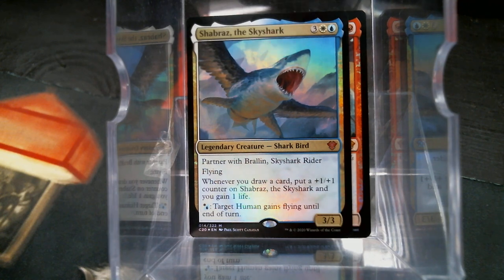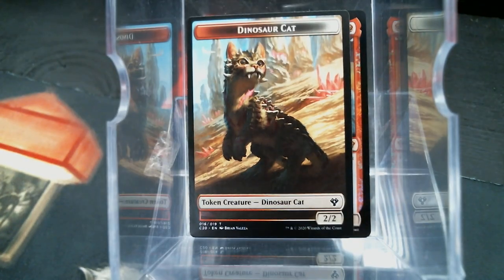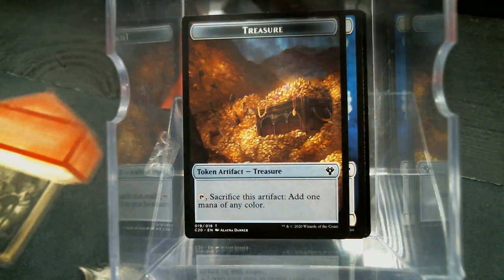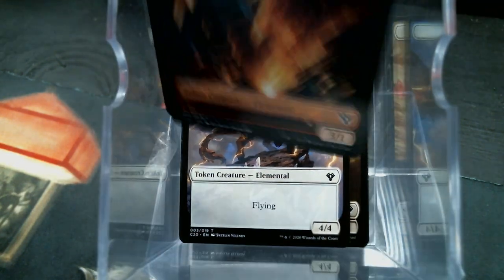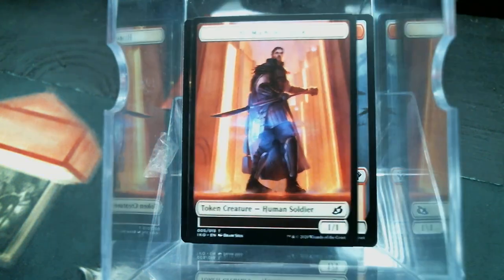Then we have these adorable little dinosaur cat tokens. Is that not disturbingly adorable? Got a bunch of those. Some of them have the bird on the back, a spirit with some treasure, an elemental, a flying elemental, a non-flying elemental, a flying haste insect — I wonder what could be making that — and a human soldier.